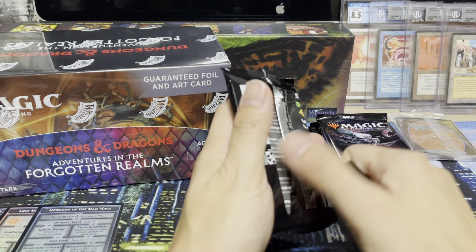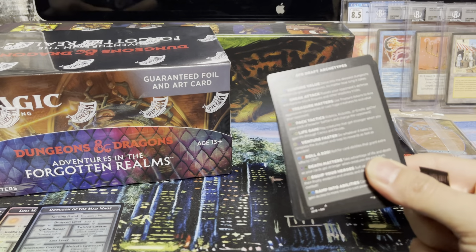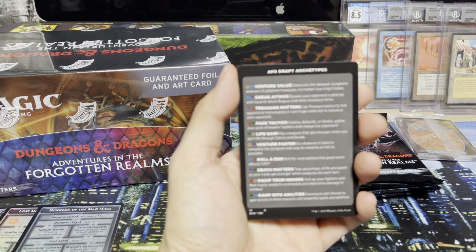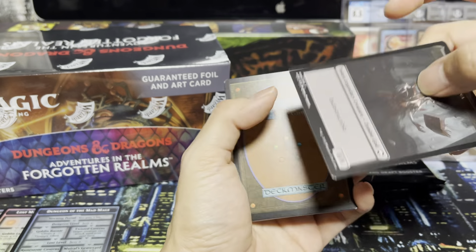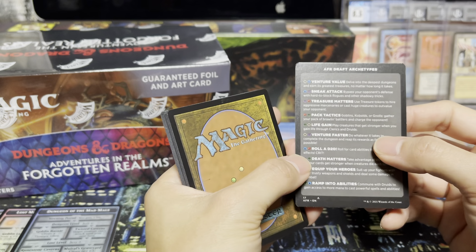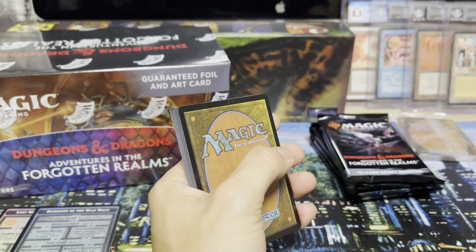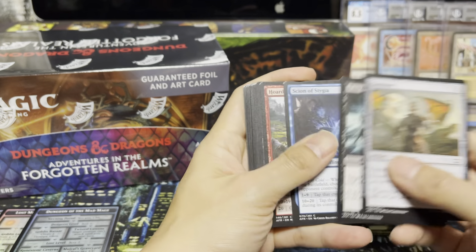I'll start cracking these draft booster packs before I get into the set boosters. These I think are the narrator packs — the packs just fall apart. They've actually got a new card that explains archetypes, which is really helpful in sealed. You've got your draft archetypes and a token — Vecna. It tells you what sort of color combinations you get. So if you get Selesnya, it's really about life gain. As usual these draft packs have ten commons and three uncommons.